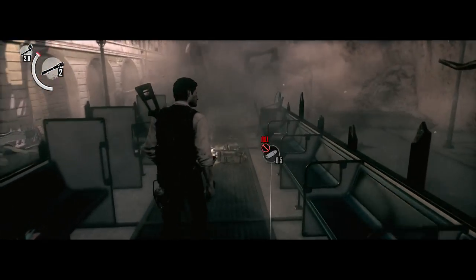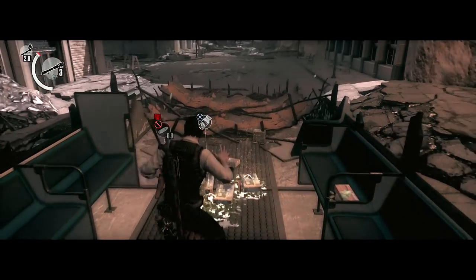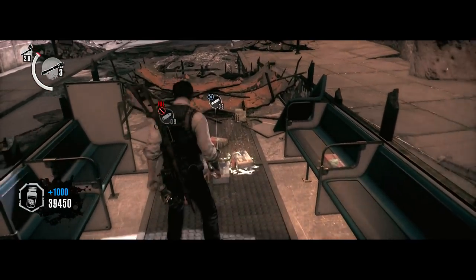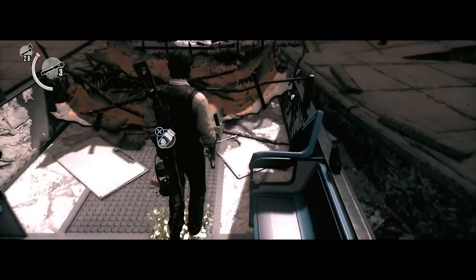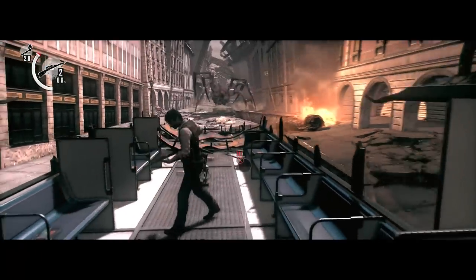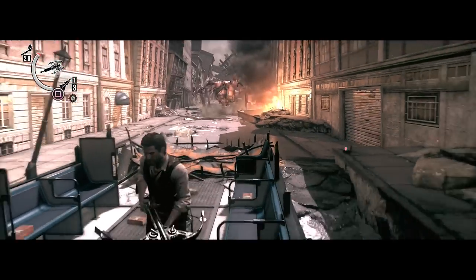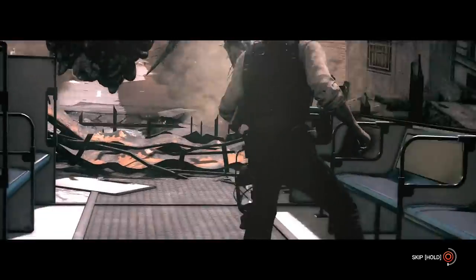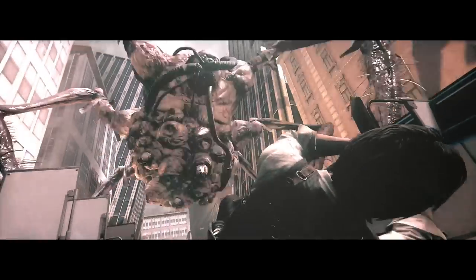I really don't know how I feel about that enemy. He just really comes out of nowhere. And he has a humanoid face with spider legs. I guess they were trying to make him look creepy. He looks like a really dumb boss to me, and he acts like one too — as we're about to find out.